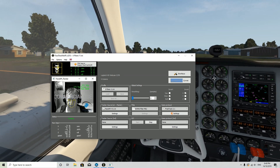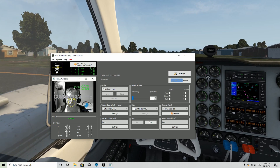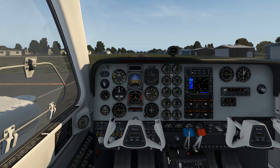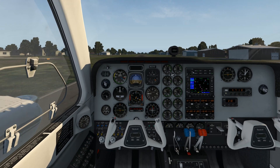So this is it in operation. You can see my face there on the screen, and you can see the webcam tracking my face. As I look right and left, the view moves around, which makes it a lot more realistic. So let's go for a fly and see what this is all about.